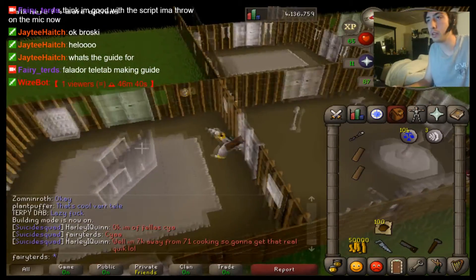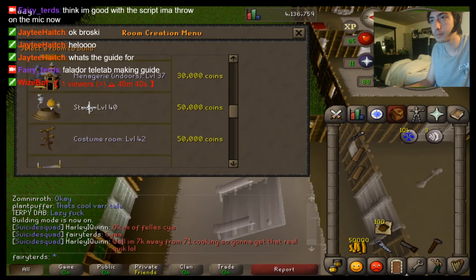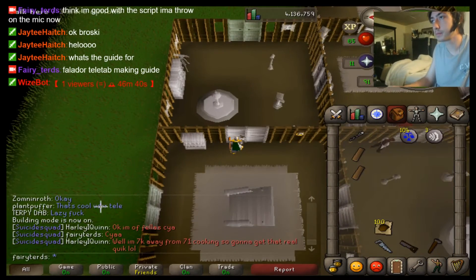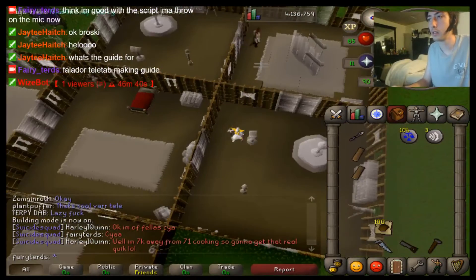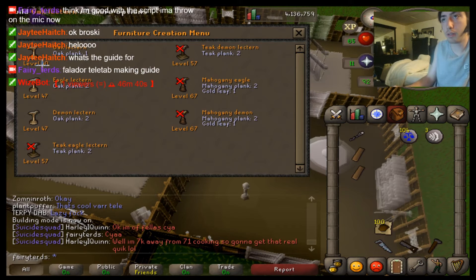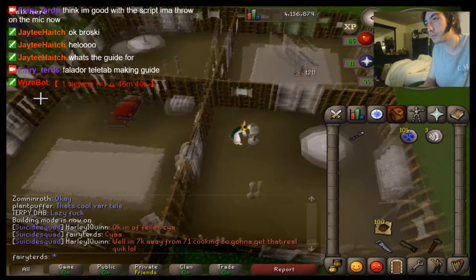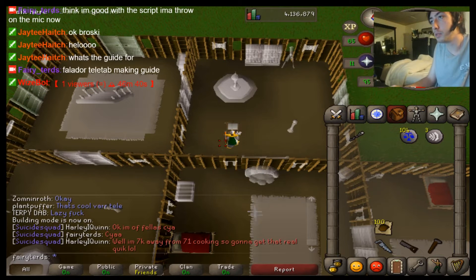The next room you're going to need is a Study. To make a Study you need 50k and also level 40 Construction. Go ahead and build your Study. Then you'll see a Lectern space - once you see it, right-click on it and click Build Lectern Space. You'll have three options for the oak planks: Oak Lectern, Eagle Lectern, and Demon Lectern. Go ahead and build the Eagle Lectern. Once you have that built, you'll be able to make tabs.